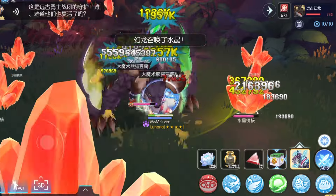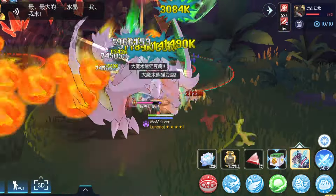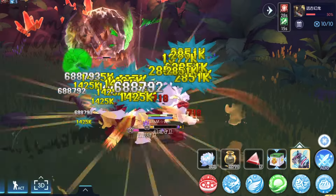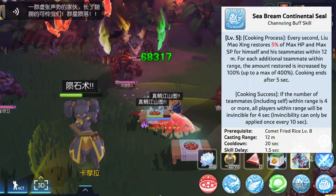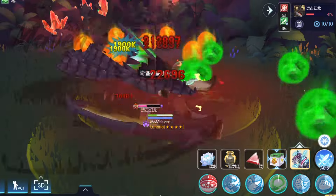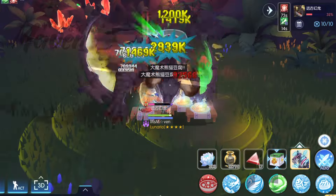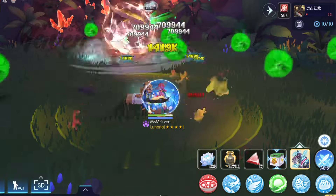Make sure you are within 5 meters of the boss for all damage ticks to hit. You may also restore HP and SP for you and your teammates by cooking Sea Bream Continental Seal. If anticipating damage, cook Crystal Phoenix to prevent you and your team from dying. Liu Maoxing is really a tank while in the cooking process, so you can fully support your team while wearing Magic DPS gear.